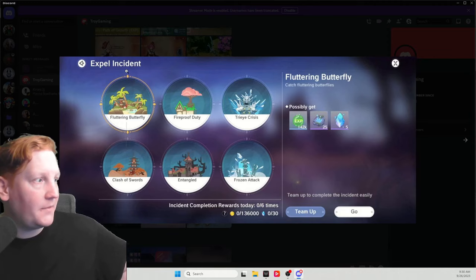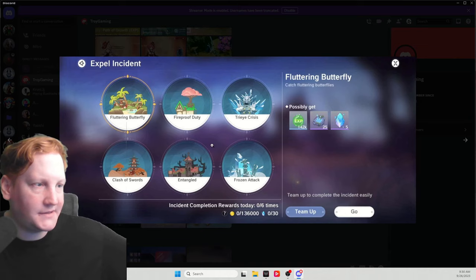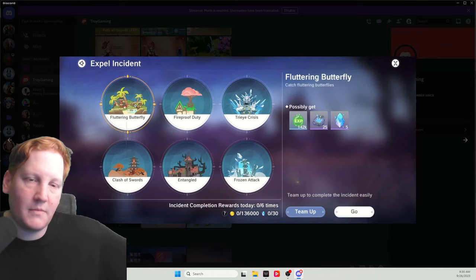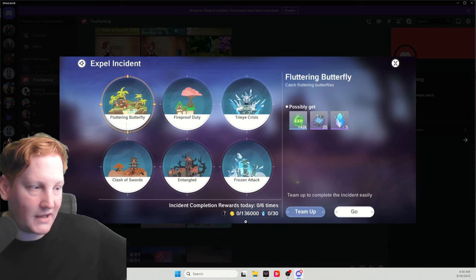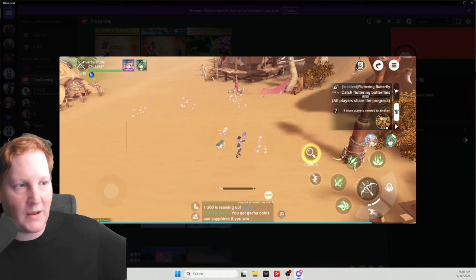Then we get expel incident — you can do all six of these per day. And as you see down here, additional rewards — as you complete these, they are going to give you a huge amount of EXP. If there are enough players on each of them, there's a treasure goblin at the end. Once he dies, he blows up gold and sapphire. Definitely try to max out these sapphire every single day if possible. It says four more players needed to awaken the treasure goblin.